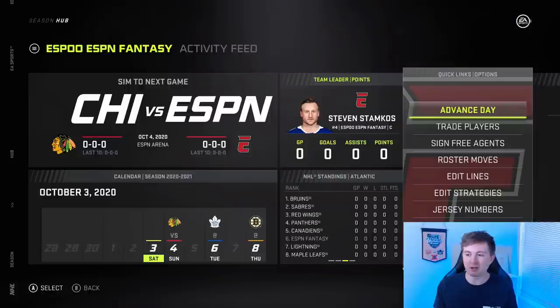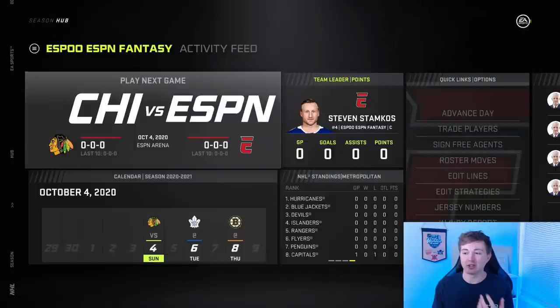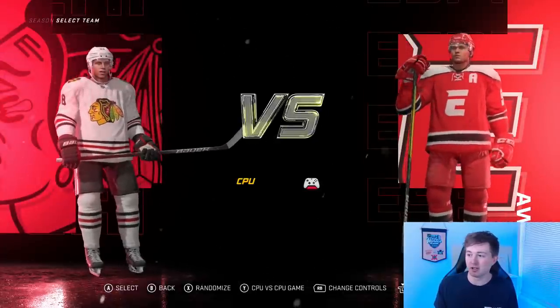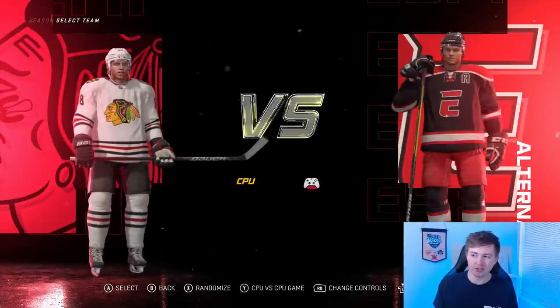So we'll sim here to the first game. I'll give you guys a look at offense, defense, and goaltending for each of these teams. You guys can also see their jerseys — you can already see the logos. E for ESPN, Y for Yahoo. The ESPN team's home jersey has Rantanen rocking it. The away jersey is just red, white, and black colors. The alternate is the black. They have 100 offense, 92 defense, 89 goaltending.